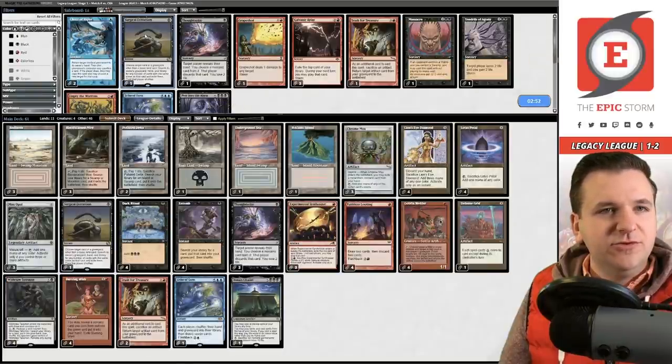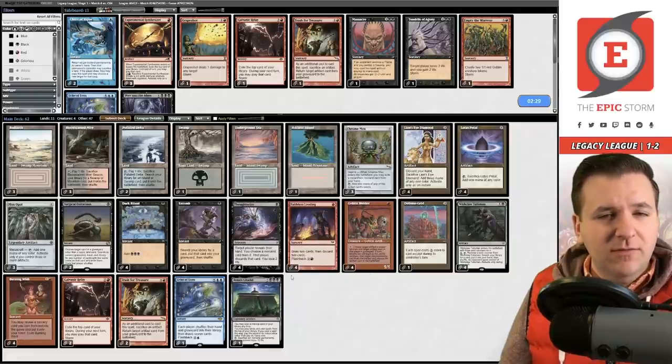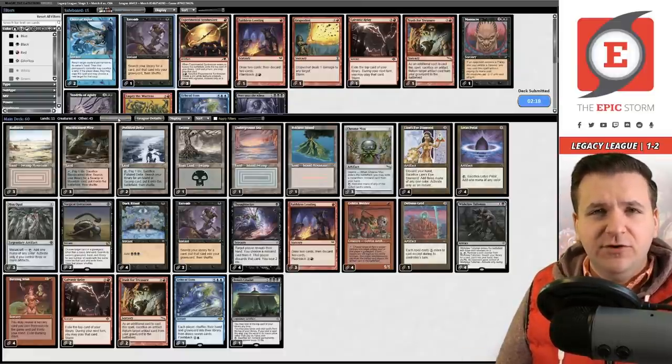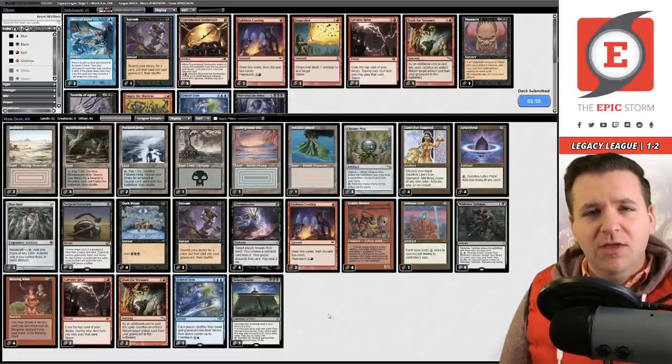We want Surgicals, the fourth copy of Thoughtseize, and Relays. Sixty-five cards is a lot. We cut the Synthesizer — this is not a value matchup — and shave one Looting and one Entomb. Surgical isn't great against Doomsday per se, but one of the few ways to win post-board is Thoughtseize into Surgical their Doomsday. They're running Misdirection, Force of Negation, Force of Will, Thoughtseize, Duress, and Mystical Dispute, so cheesing them is our best shot.